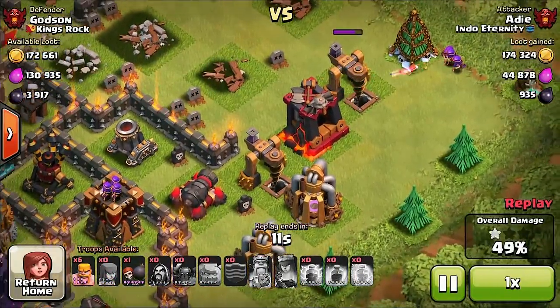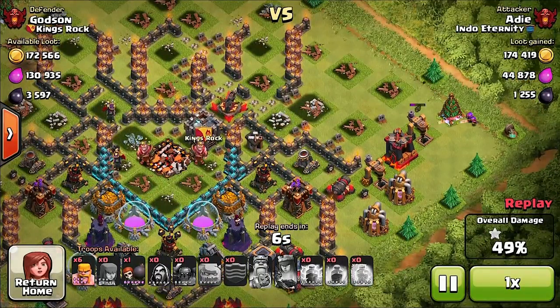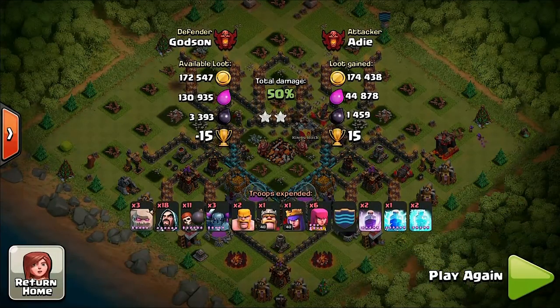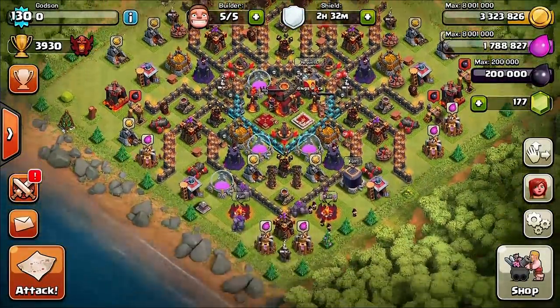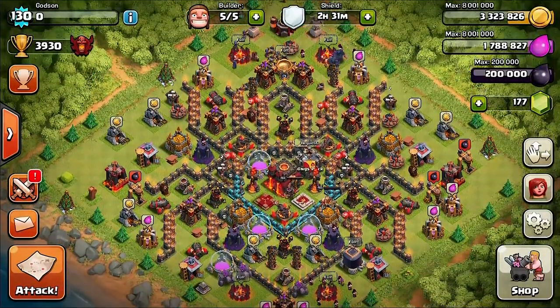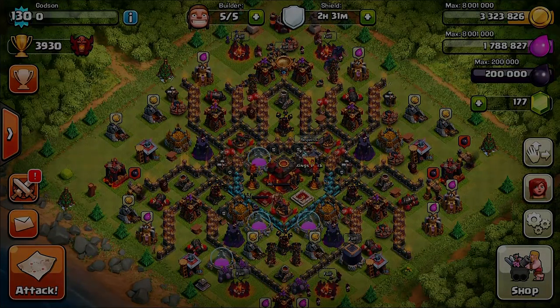Not too bad — it wasn't a blowout. Usually up here in the high champion cup range, people are really good at getting two stars, so that's expected. I really like the design. Let me know what you think in the comments. If you're a Town Hall 10, maybe you can try it out. Thank you for watching — see you guys next time. Godson out.